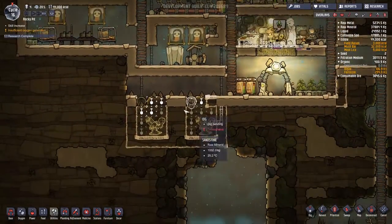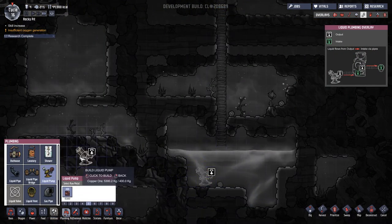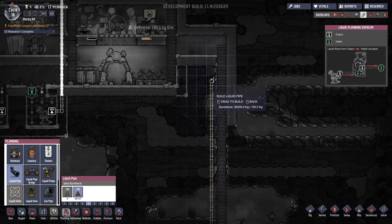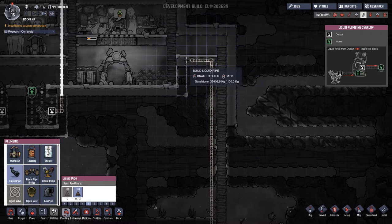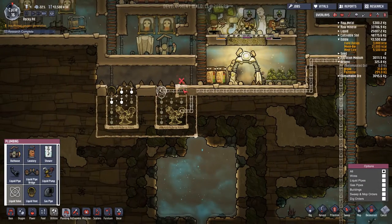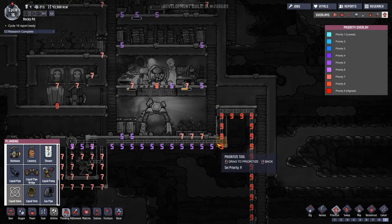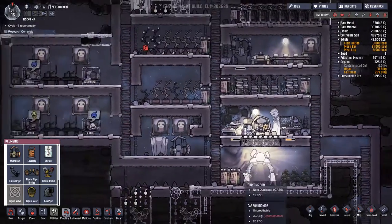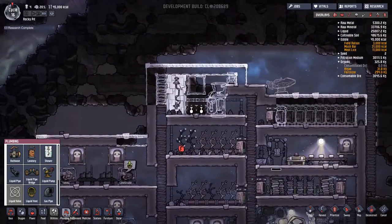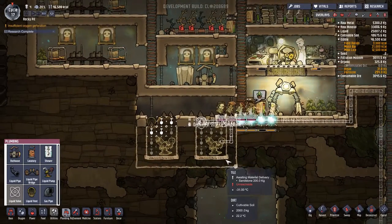We need to think about getting water pumped up here for the toilets. Let's put in a liquid pump - or liquid plump as I keep saying! Going across and up, connecting into the system. The priority needs bumping up here. I accidentally raised the science priority instead - let's put that down to seven. Some guys are working on other tasks anyway so it should be okay. We have no water yet so we won't be able to use the sanitation facilities regardless.